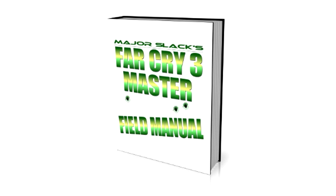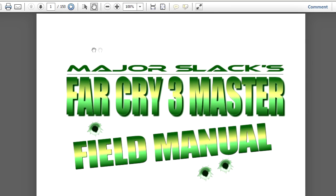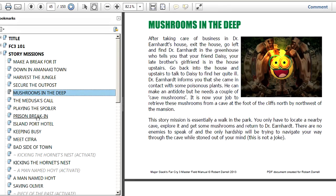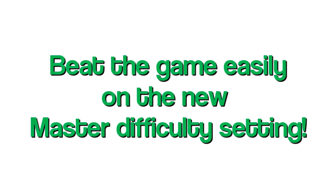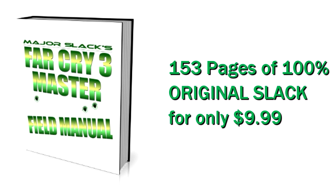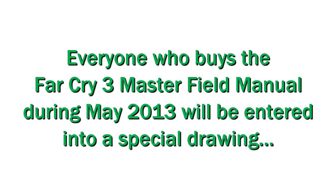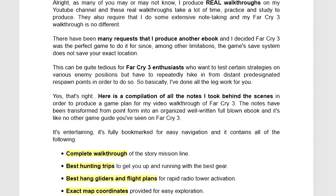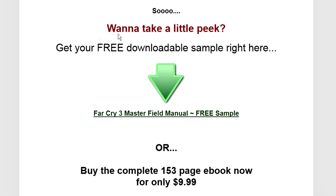Hey guys, you can get this entire video walkthrough in easy-to-read e-book format. The Far Cry 3 Master Field Manual is a compilation of all the notes I took to create this walkthrough — it is the most complete game plan you can find that will have you beating the game on any difficulty setting, including the new very hard master difficulty. You can get it all for only $9.99. Special deal for the month of May only: if you buy the Far Cry 3 Master Field Manual, you'll get entered into a special drawing where if you win, you win your money back plus a free copy of my other e-book, Dead Space 2 Secrets. Click on the link in the video description to get the Far Cry 3 Master Field Manual free sample.